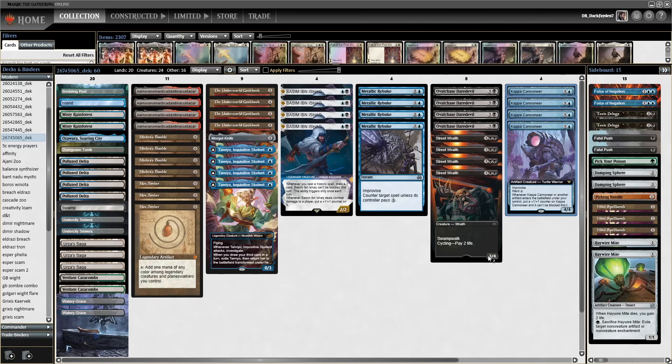Kappa Cannoneer is much better than Tot-Not Seer that used to be played in decks similar to this long, long ago. It really is much better. You can play it much earlier and Cookbook plus Food tokens are really the perfect enablers for it.